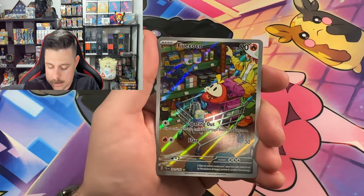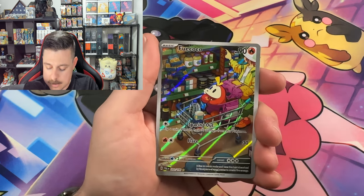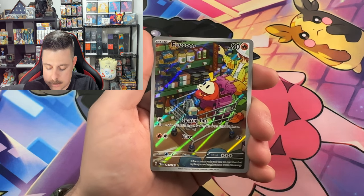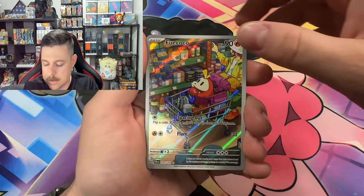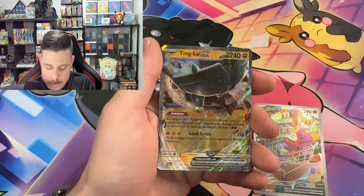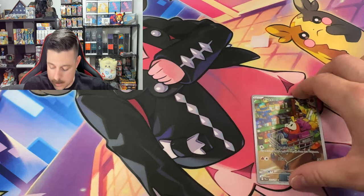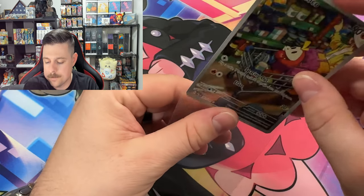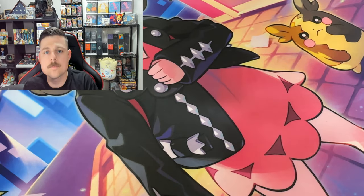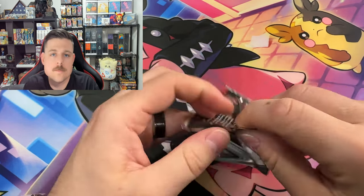And a Fuecoco! We have the Crocalor art rare in Japanese, so that's awesome — I still want the Crocalor in English. Kind of like the guard of war storyline, that's a great little thing. And a Ting-Lu ex — not sure if we already have that, so we'll sleeve this one. And I know for sure we don't have this bad boy. Just eating up everything in the commissary. Just like that, we're right back on track!